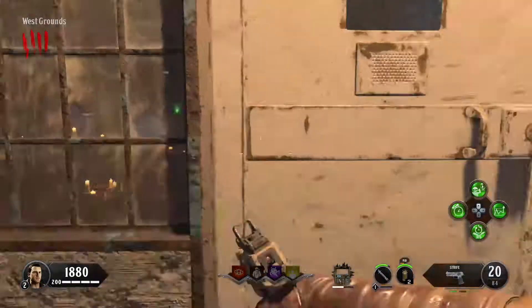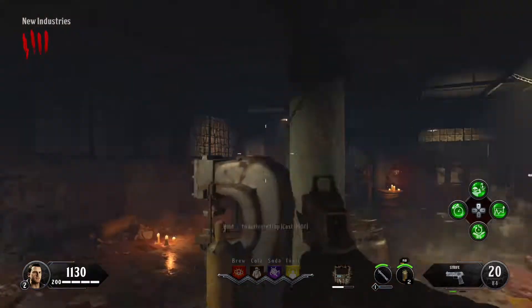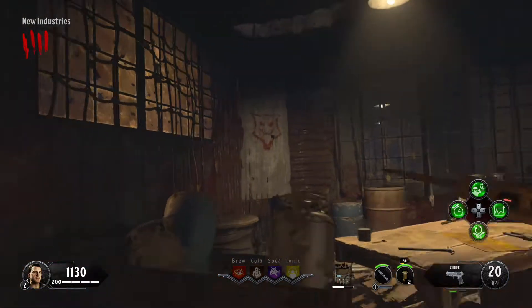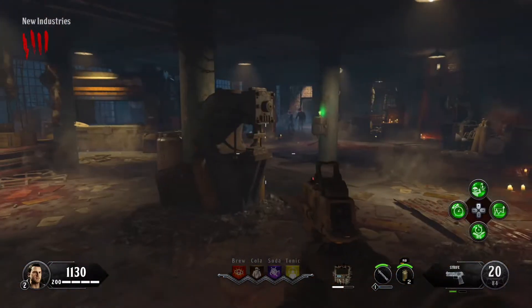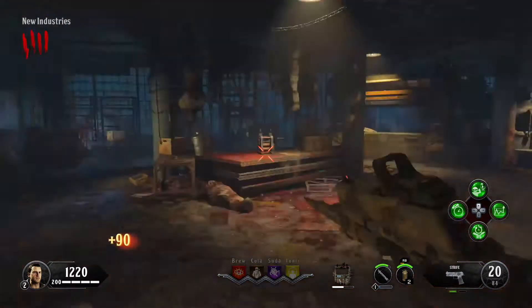Hello everyone and welcome to the video. My name is DrazC422 and today I'll be talking to you about how to get the Hell's Retriever. There are a few easy steps and all you have to do is fill up three dog heads with a couple of souls.